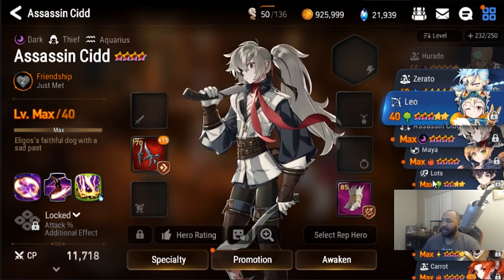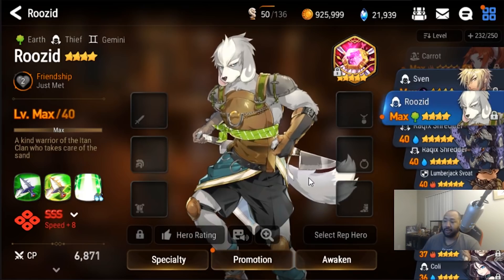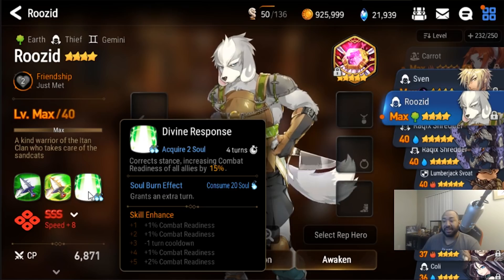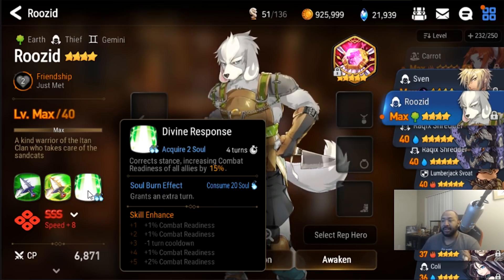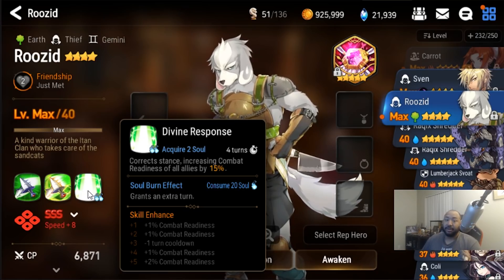If you don't want to go with Lots because you don't need the heals, another viable hero is Ruzid. Ruzid is a good option if you already have his specialty change done — he has a speed imprint and you're probably using him for PvP anyway. If you have him fast enough, you can put him in there and offset the need to run as many Soul Weavers, because with the extra combat readiness increase it will allow you to give more turns to your team. Combine that with attack speed reduction from Dizzy or Ruzid and you can purge the poison more easily.